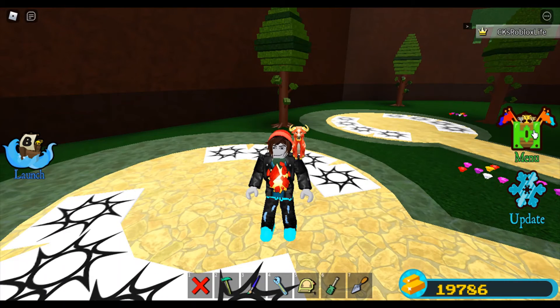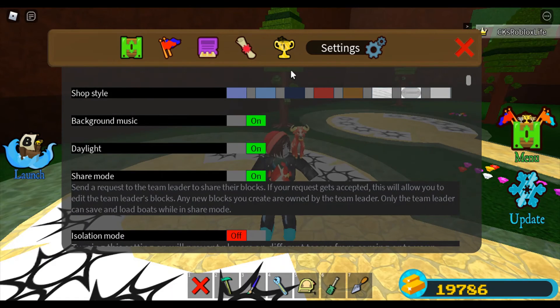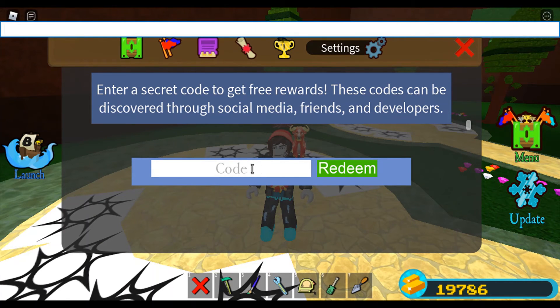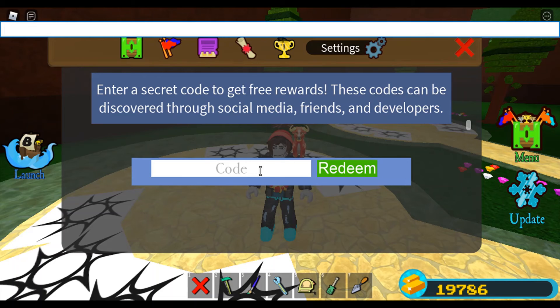What you'll want to do is go to your menu, settings, and normally you're up here at the top. Scroll on down to 'Redeem Code' and click on there. I've got two codes for you. The first one is 'Lurking Legends' — make sure the L's are capitalized. Hit the redeem button. Of course it's going to say invalid because I already claimed it, but that will give you one free portal and a couple other things.